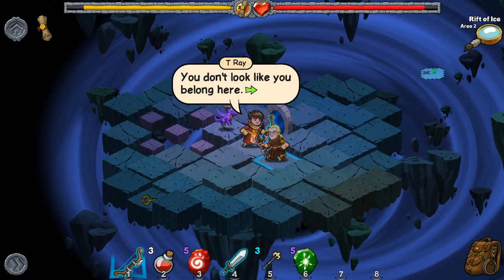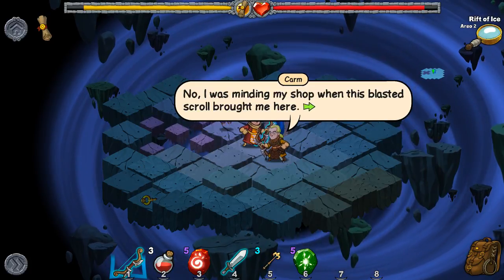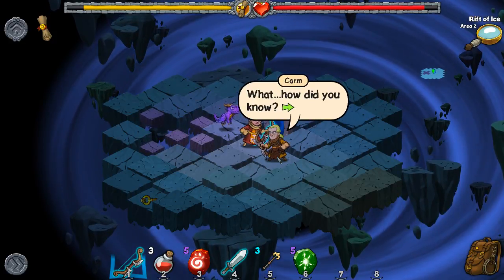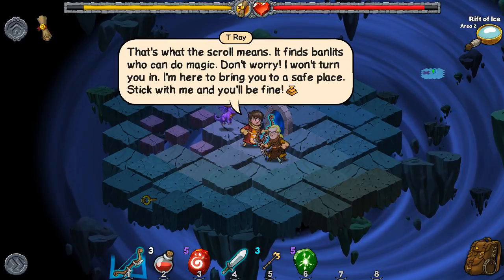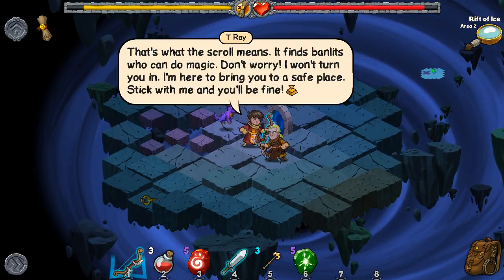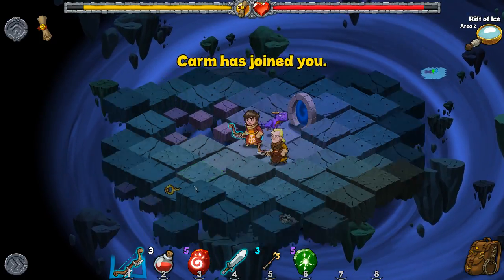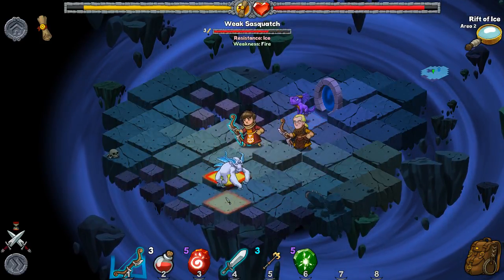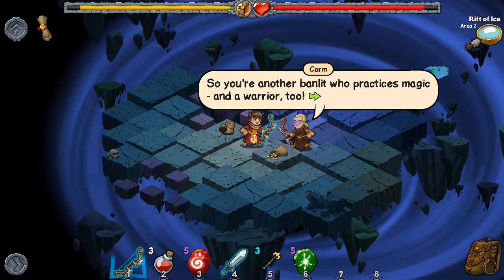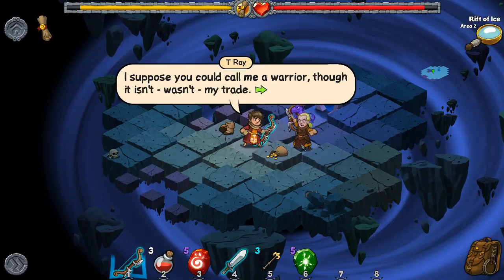Let's talk to Karm. 'You don't look like you belong here.' 'No, I was minding my shop when this blasted scroll brought me here.' 'That means you can do magic.' 'What? How did you know?' 'That's what the scroll means — it finds bandlets who can do magic. Don't worry, I won't turn you in. I'm here to bring you to a safe place. Stick with me and you'll be fine.' Karm has joined. Someone makes me an offer like that, I'd be a little suspicious.